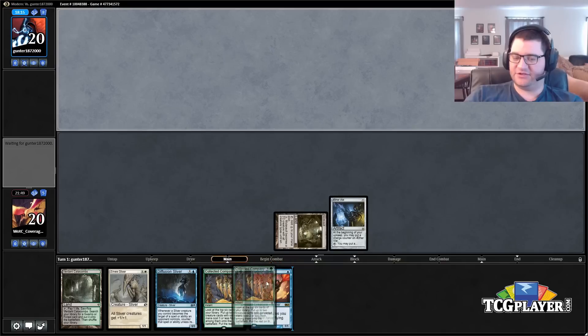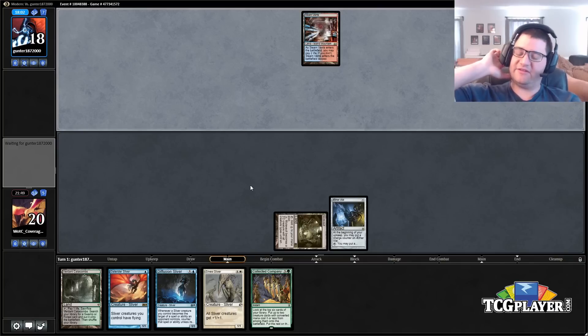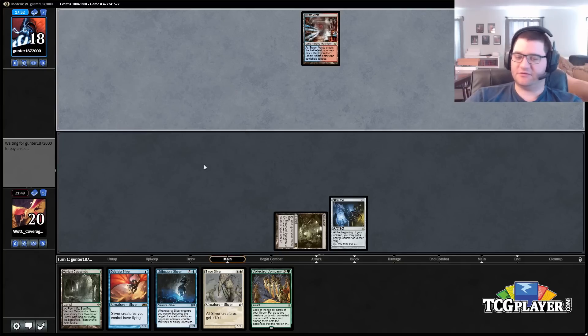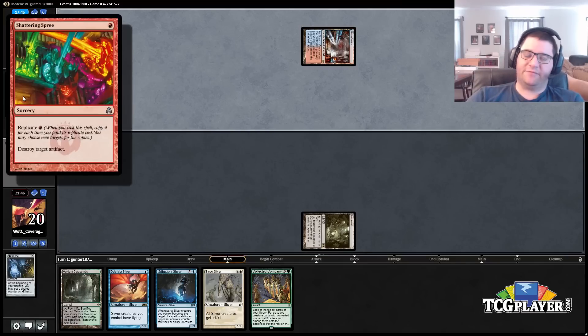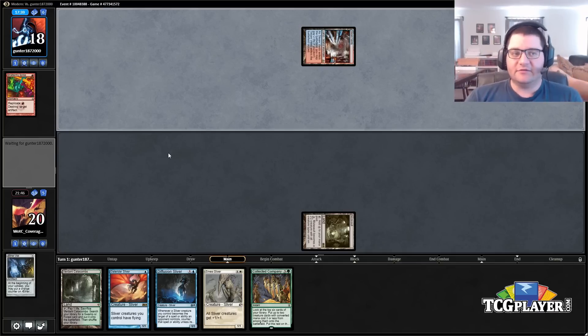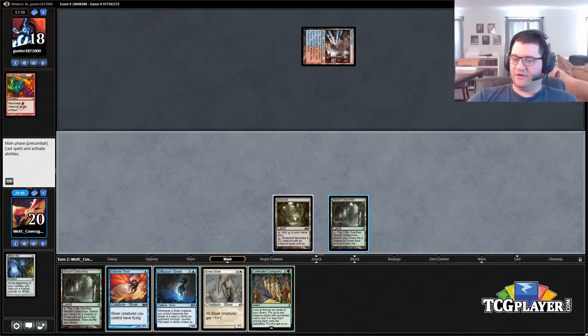So it has to be in play first — we can't Vial this in response to a Lightning Bolt and counter the bolt, because it gives the ability to the creature. Maybe that's not true — that's how Kira works, I don't know if that's actually how this works. But it becomes the target at that point, okay — so yes, this has to be in play first. Oh no — well, it slows us down a little. He brought it in and punished us. It makes our hand worse but not unplayable, especially now that we have another land — we can fetch Watery Grave without fear on this first one.